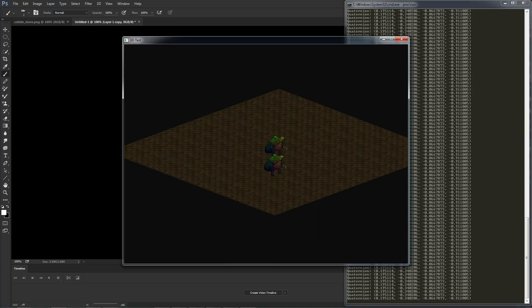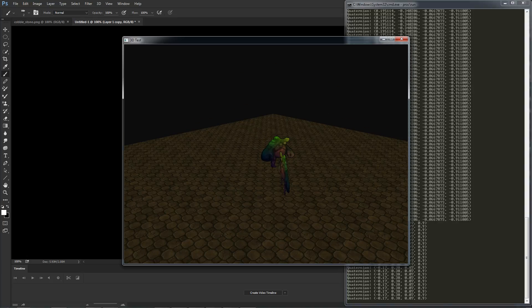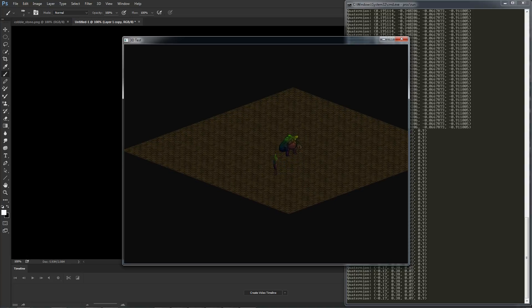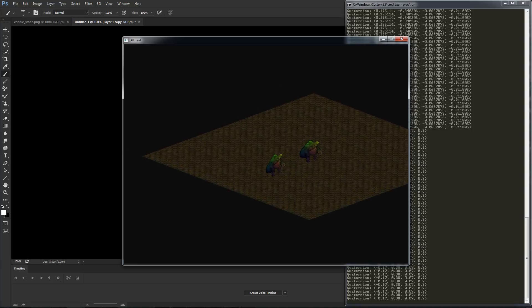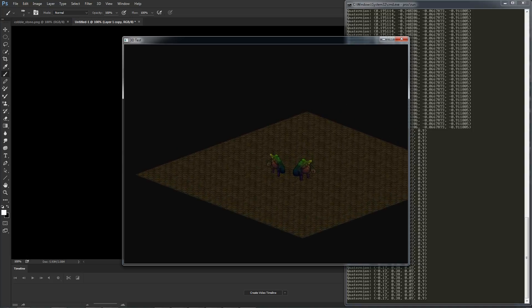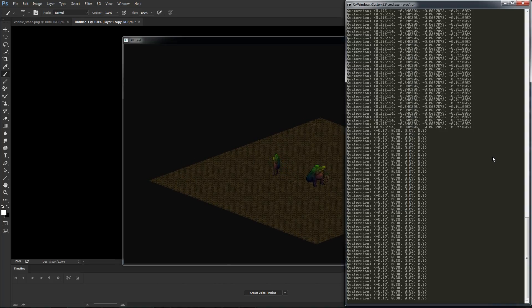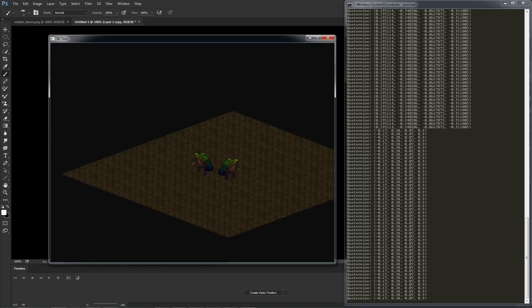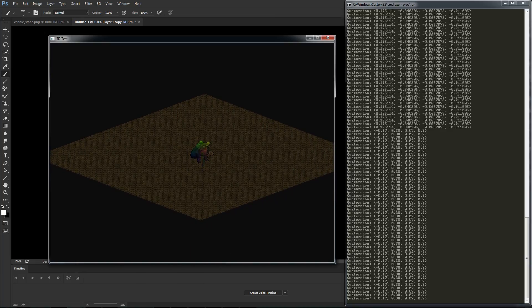I can switch back and forth between isometric and perspective. When I switch back to isometric, I just lock the camera. The rotations you see in the debug window are basically meaningless in that mode. That's kind of what I've been working on and where I'm going. I don't think I have much else to talk about, so thanks for watching.